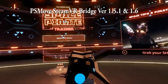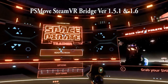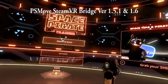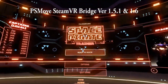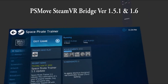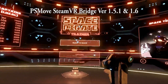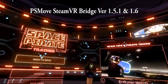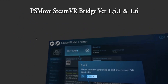Now as you can see, I have one controller, and that's all I have. I'm going to press the trigger — nothing, not a darn thing. And no controller on this side, just like I said before. There's my controller. They work, they track. But if you're in the game, nothing happens. Except this one — this one does track. So that's the issue with those two games.